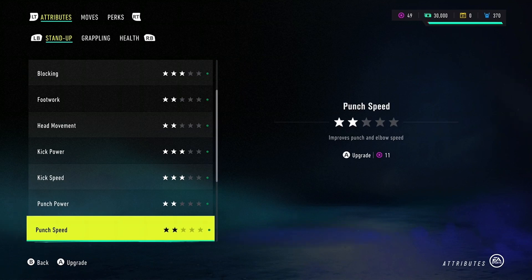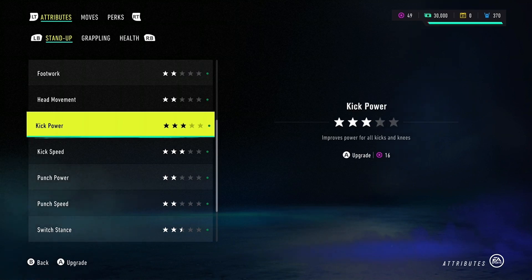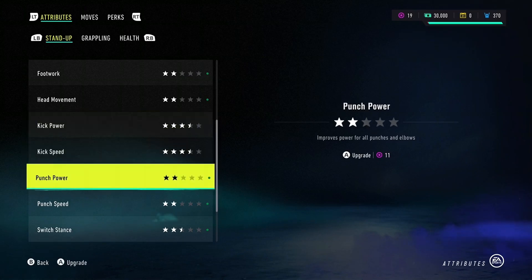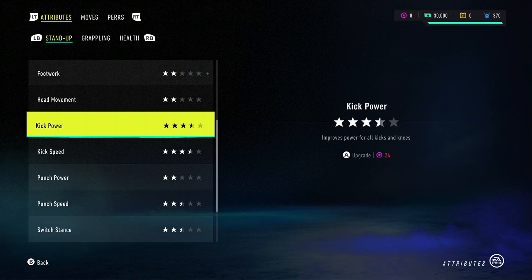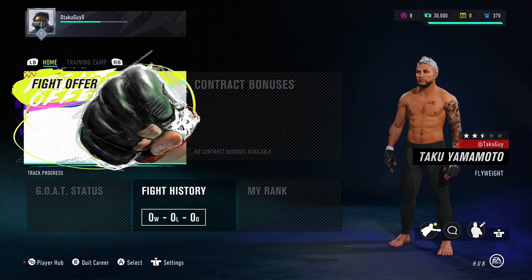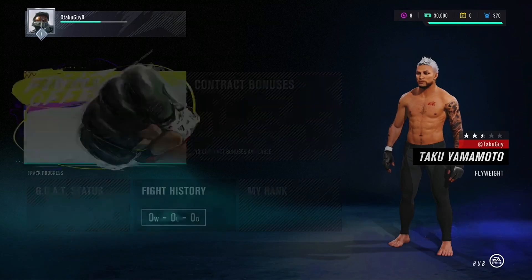I'm more of a kicker honestly — powerful kicks and knees. Punch speed, kick speed, and kick power are good things to invest in. I like landing those big kicks and landing them fast. I'd rather have speed over power for my punches so I can pop the jab out faster, stop advances, and counter.